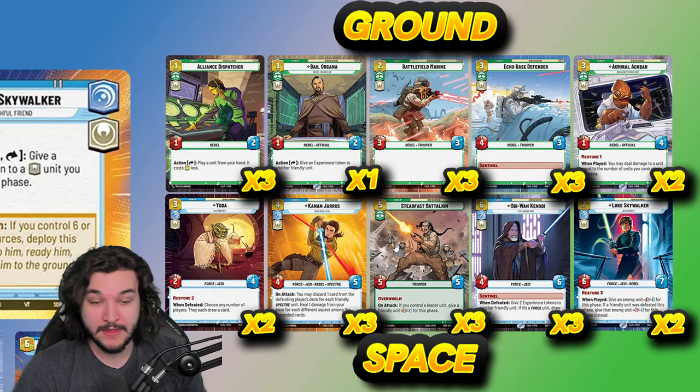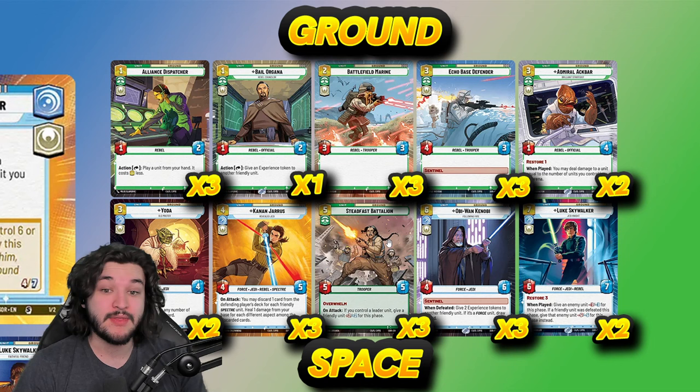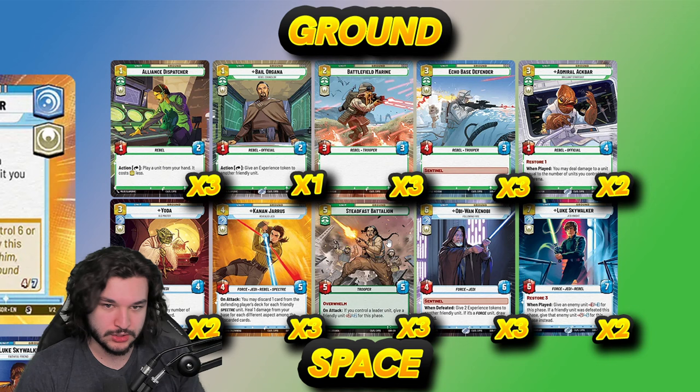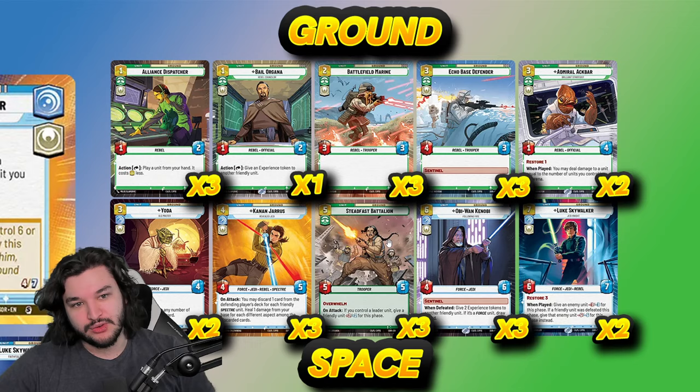There's only one copy of Bail Organa — he doesn't synergize as well — but the ability to put a shield token on him and then pass around experience tokens, like on Echo Base Defender making it a five-four, or on Admiral Ackbar, can be really powerful. If Bail lives, you get so much value, which is why there's one copy for certain matchups. We have three copies of Battlefield Marine as our first two-cost unit — just a really well-statted unit rounding out our two-drop slots.